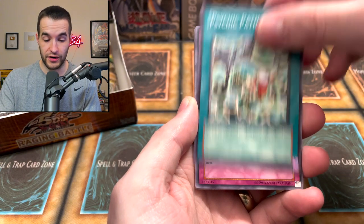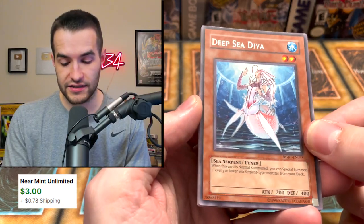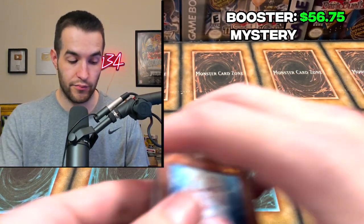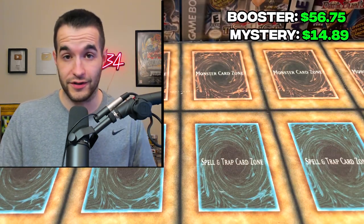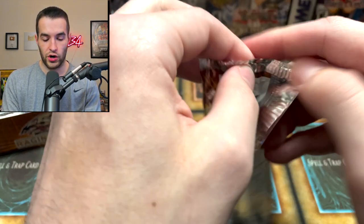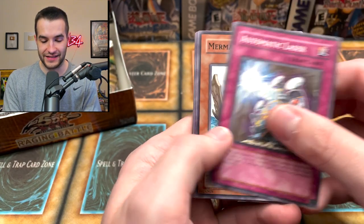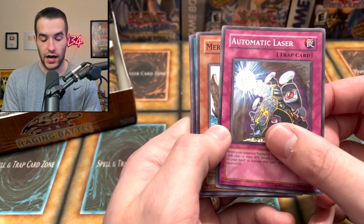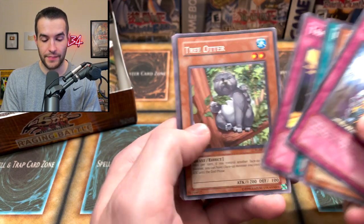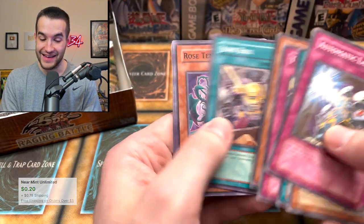You guys can win everything out of that mystery box — make sure you enter the giveaway and turn on those notifications. Deep Sea Diva — this card's actually been going up a little bit. Very good card in Edison and potentially in regular Yu-Gi-Oh as well. One more pack, then we're going to go back to another mystery box. Power Tool Dragon, Ghost Rare, Ultimate Rare — I can't really feel the ultra. Double Tool C and D and Trap Stun again with the Tree Otter. What is that thing? I guess it's a Tree Otter, but that is very strange.